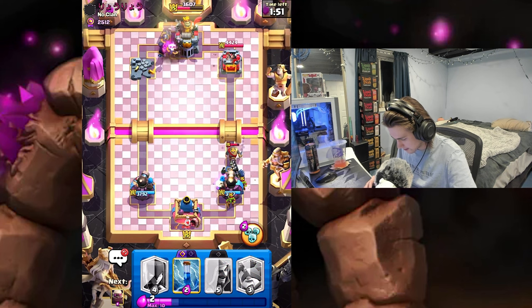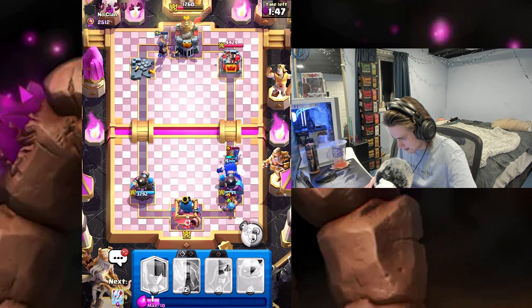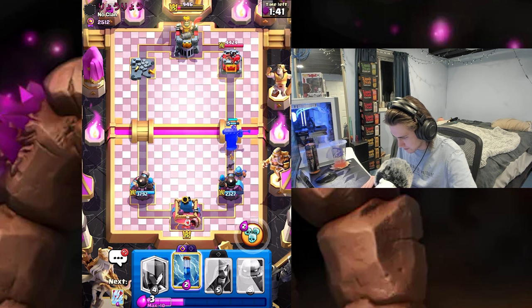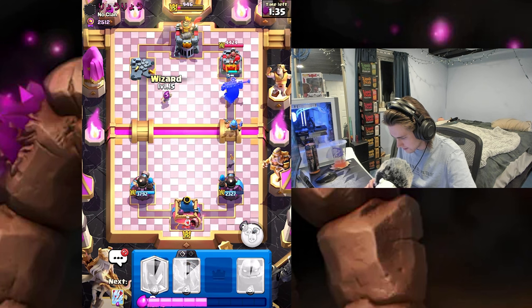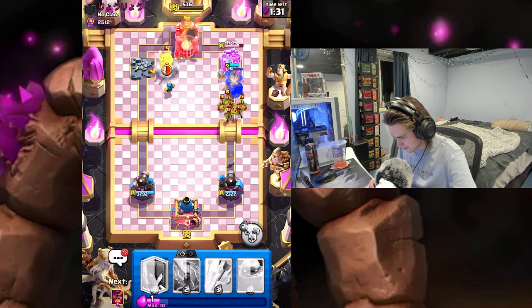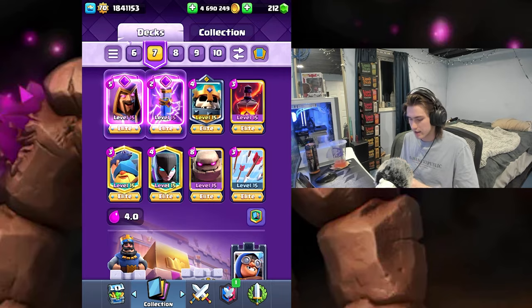Skeleton King right here should counter this — let's get Fisherman here for this other Goblin. Night Witch is actually taking out the majority of the tower, which we can just spell cycle and three-crown, or we can get a Wizard down and get him. Let's see if we can get him here. Nice — Wizard's just on the tower, that's gonna be GGs, let's go!